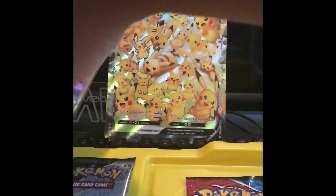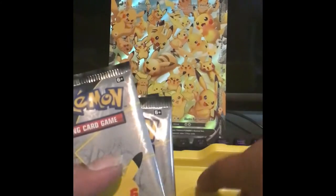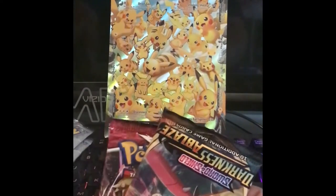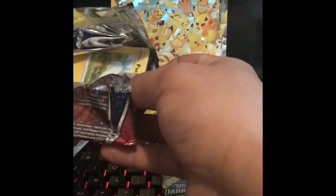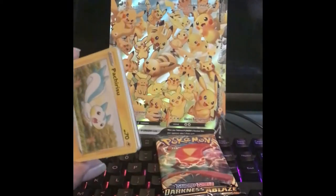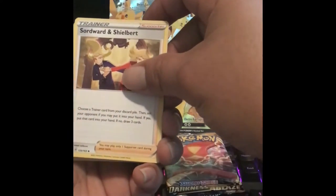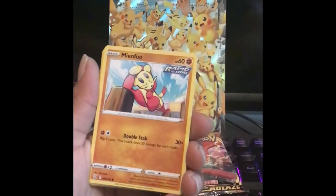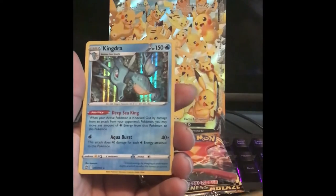We got Battle Styles — let's see how it goes. You know the holo cards always go to you guys; I don't stay with them, I don't use them. One, two, three, four packs. We got a Water Energy, Sword and Shield bird trainer, a Double Blade, Froslass, Monferno, Ball Guy, Galarian Mr. Mime, Falinks reverse holographic, and the rare is a Kendra holographic.